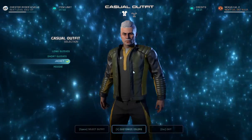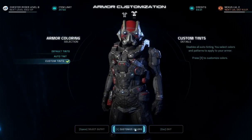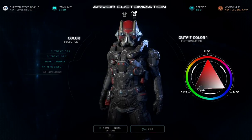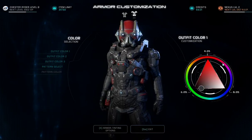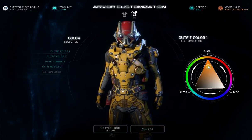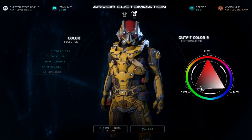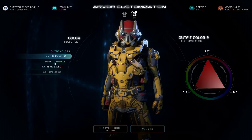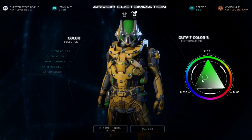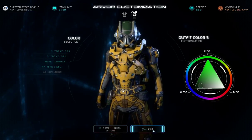If you want to change your armor color, come up to the top here. This is the casual tab; this is the armor tab — customize colors. Select outfit color 1, come over to maybe something in that workman yellow color, space bar. Make our black a little bit more black, space bar. For outfit color 3, go back with that sort of forest green color, space bar, and exit.